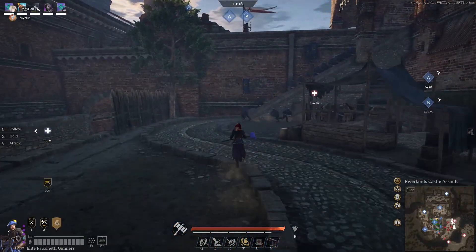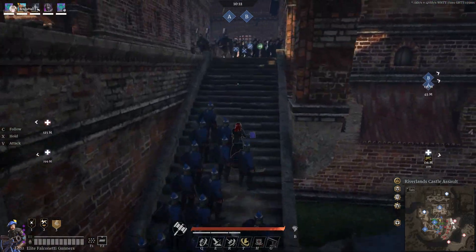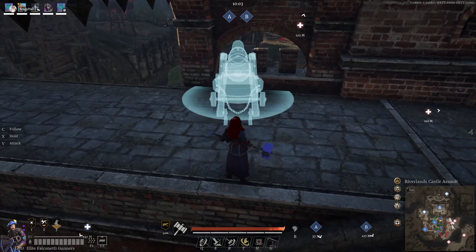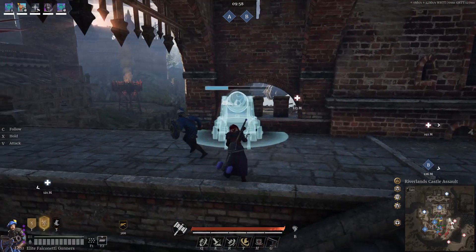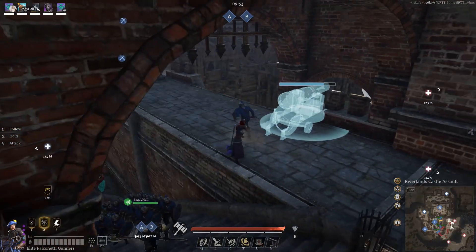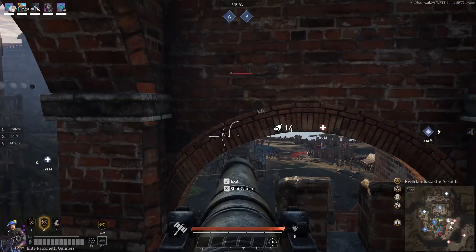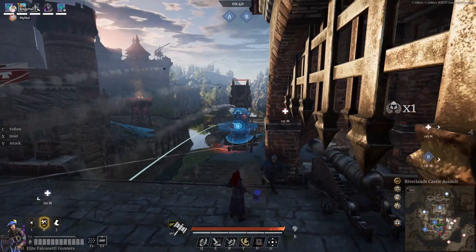Hey guys, got another video for you defending Riverlands castle. Got my Falcos set up right at the beginning facing the tower to take it down. Unfortunately, taking out the tower on the other side is a bit of a pain with Falcos because of the way you have to angle them — you usually have to bring them up on the stairs or angle them far from the back, and it's just not as effective. You're better off placing a couple of blue Colvarens to take the tower out that way.